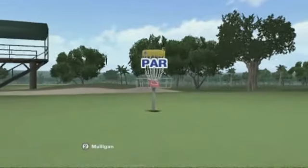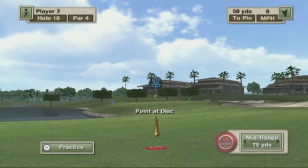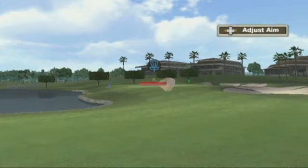There are multiple discs that you get. You can throw a 150-yard driver, a 75-yard mid-range disc, or a 20-yard putter. The game is smart enough to know how close you are to the basket and gives you the best disc for that particular situation.